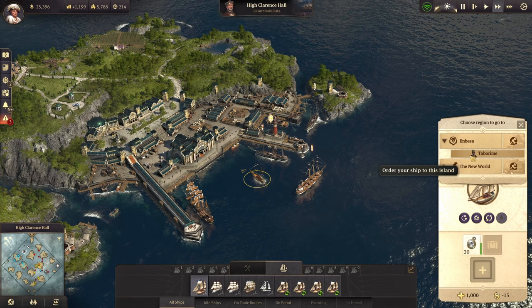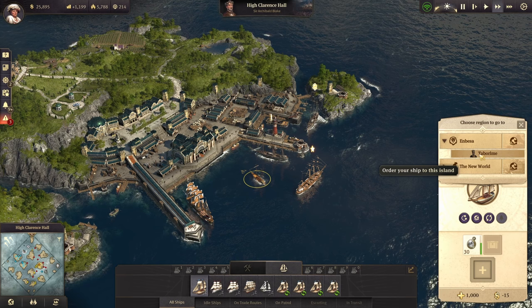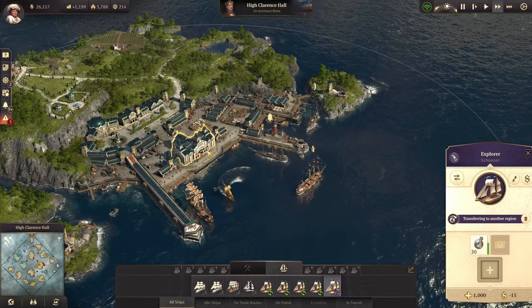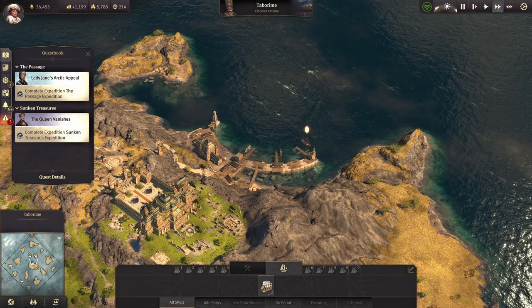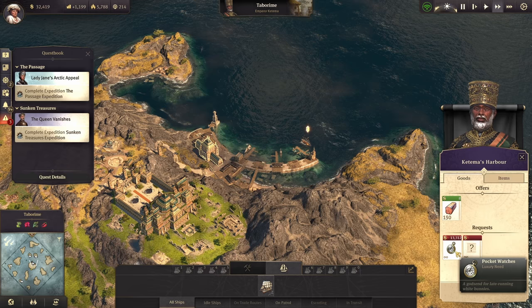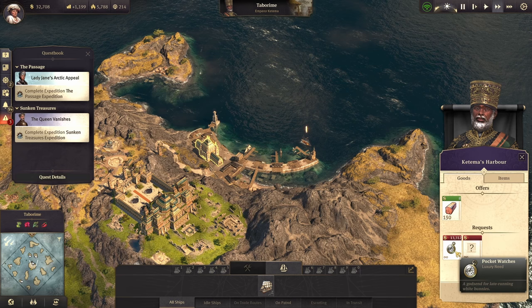Now this does require you have Imbessa unlocked. If you do not have Imbessa unlocked, make sure you go do that expedition to the Land of Lions. We are going to send him to Tabarim — that is Emperor Katima's version of Tabarim, not the city itself. If you have settled the island, we're going to send him over there. The reason we're doing that: Archie sells these for 8,320 coins apiece. We go take a look at Katima's harbor — Katima buys these for 13,312.